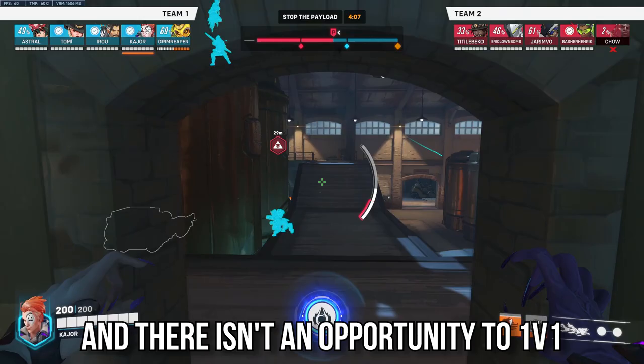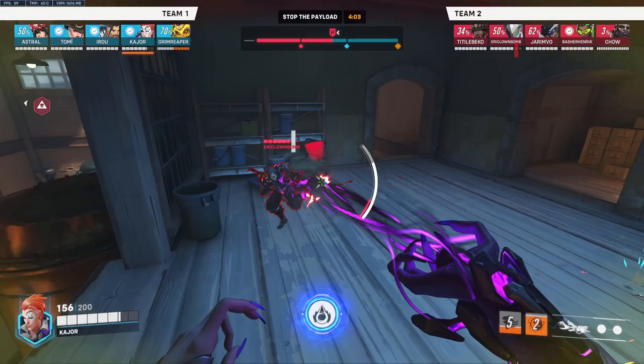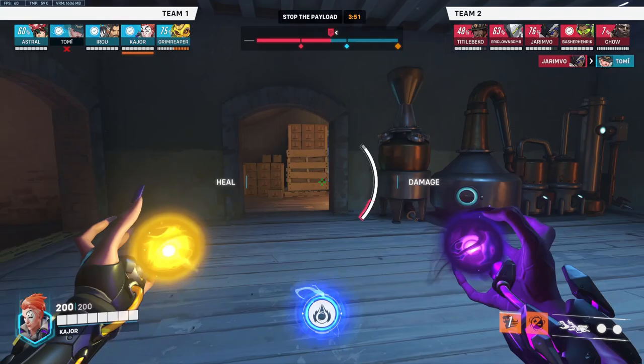Alternatively, if your composition is suited for it and there isn't an opportunity to 1v1, leverage the insane amount of AoE healing you can do. Moira's primary fire — the biotic grasp — makes Moira either beam enemies for 50 DPS in a 20m range, which also self-heals, or deal 70 HPS in a 15m range, also applying a lingering healing effect afterwards.